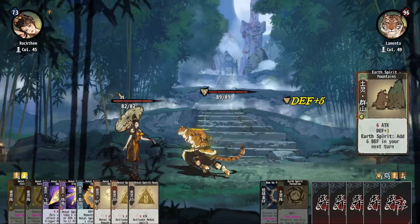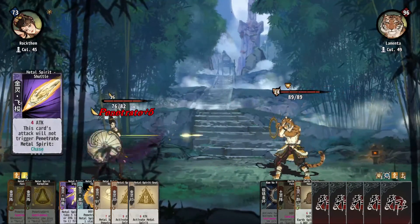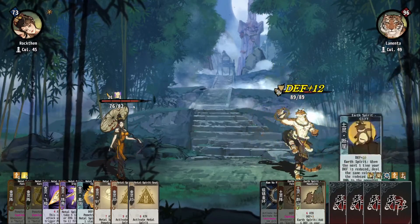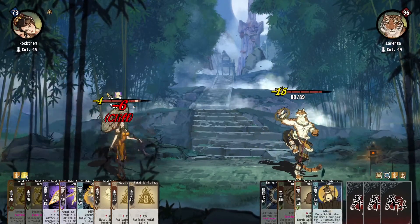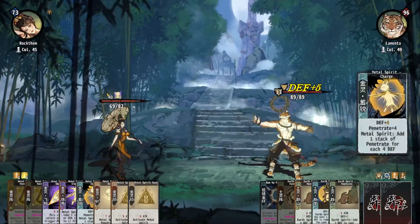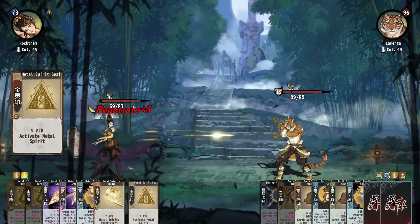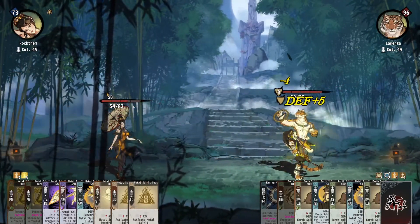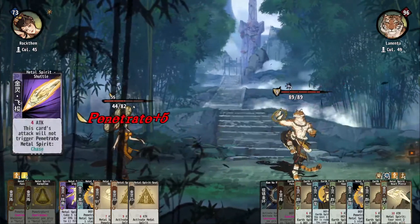Tony is playing earth and I'm playing metal, but because of his current setup it's kind of going to be difficult to get through. Which also means that I'll be building so much penetration until he loses most of it, or somehow I can get through it — and it doesn't look like I have a chance.